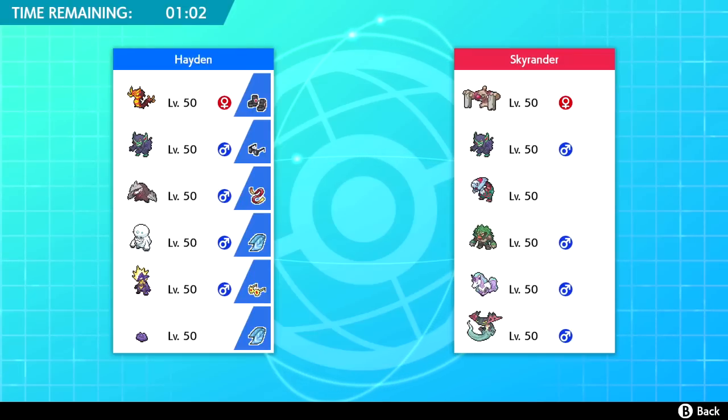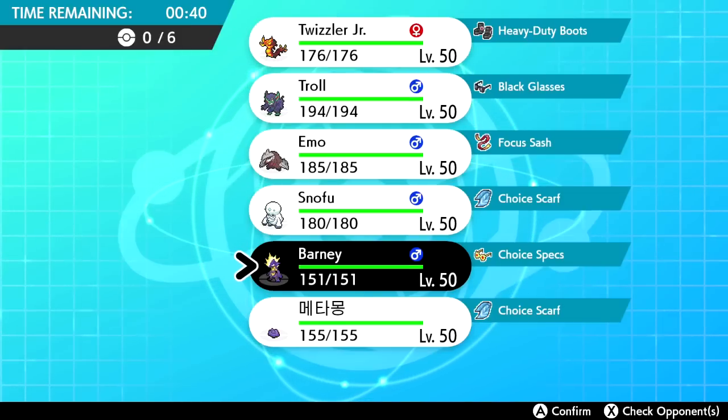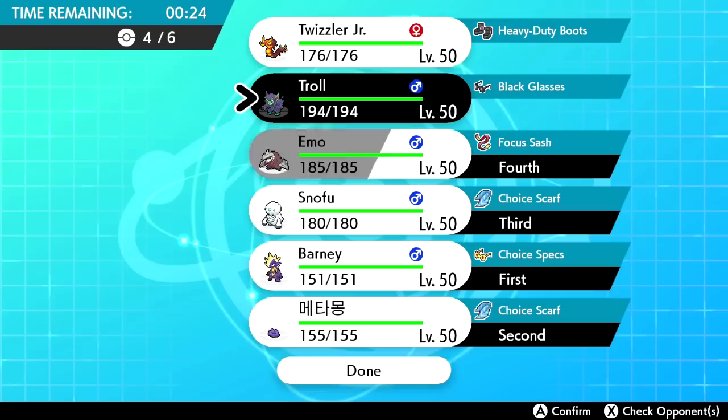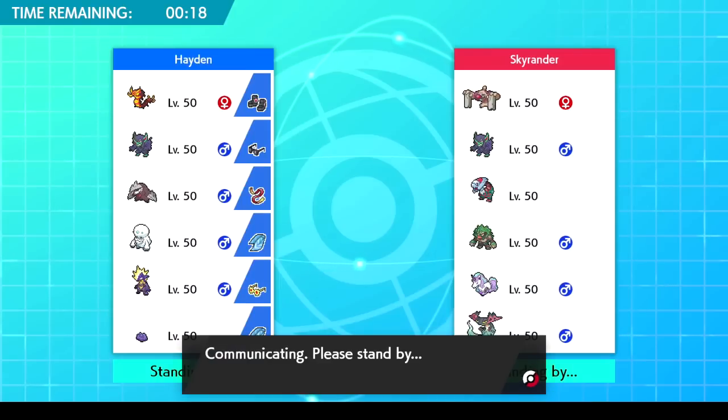Dragapult is super scary so I need to conserve my Grimmsnarl for that. I'm not really sure what he's going to lead with — he doesn't seem to have a dedicated lead. Dracovish is extremely scary too, one of the hardest-hitting mons in the game. I think I'll just go with Barney — Toxtricity — get a specs Volt Switch off. I'm HP invested along with special attack so we should be bulky enough.